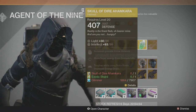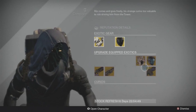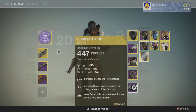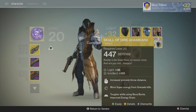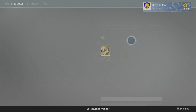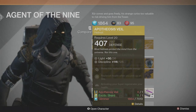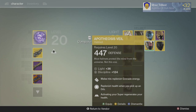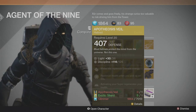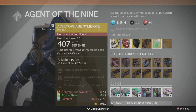For Warlocks he has the Skull of Dire Ahamkara at 93 out of 99 Intellect — mine is 101, so it's a great helmet for PvP, especially when using Nova Bombs. I use it a lot during Iron Banner. He also has the Hezen Vengeance at 116 out of 125 — mine is 124, so I will not be upgrading it for one extra Discipline point; it's just not worth it.